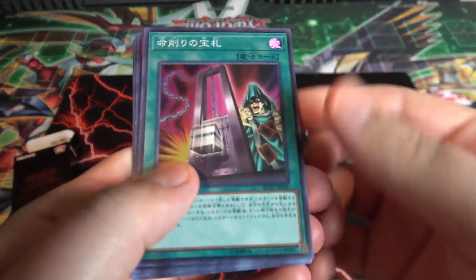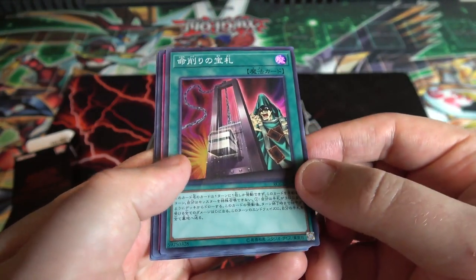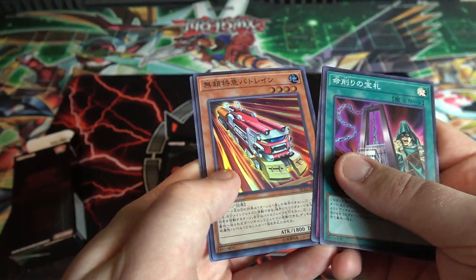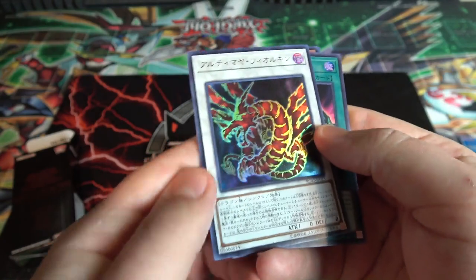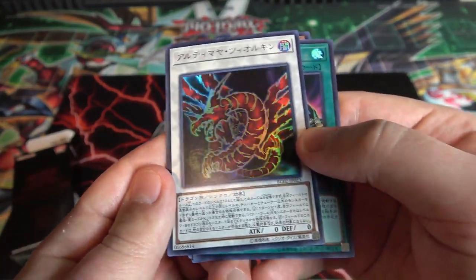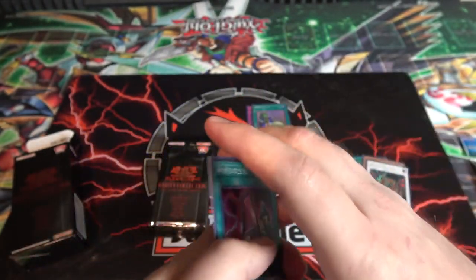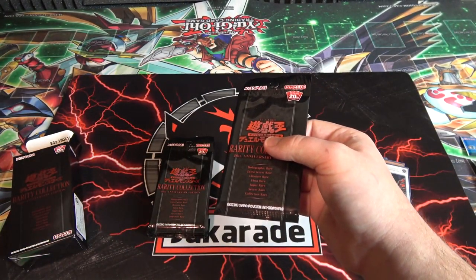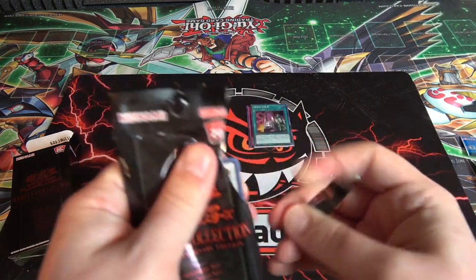Card of Demise — that's a good reprint for them. I believe it's already been confirmed we're getting this in the Kaiba Legendary Collection, so they won't have this reprint over us for too long. Then Skill Drain again, and then one of the train cards — I think it's not Trolley Ollie, but one of them. And Ultimate Zolken as an ultra rare — the Crimson Dragon! That looks really cool.